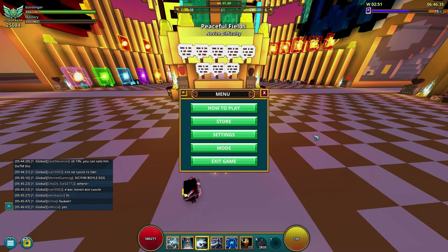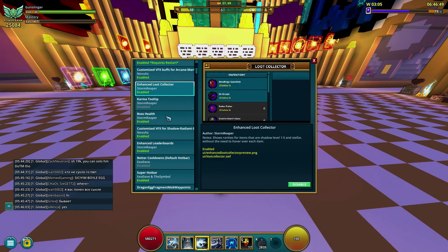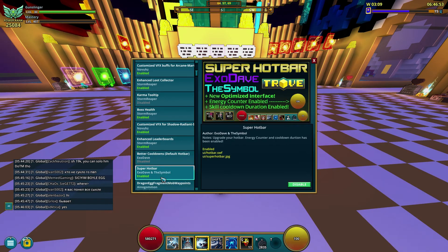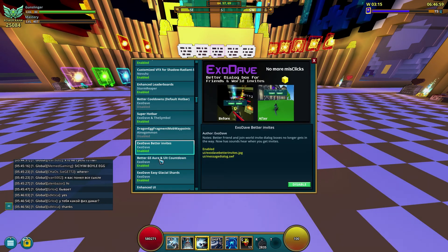Once you're in-game, you're going to push Escape. You're going to see Mods listed there — click Mods and it's going to list every mod that you have, and you're going to see the Enable and Disable button. So if some mods you only like for certain occasions, you can turn them on or off at any time. It's pretty simple. There are also a couple of mods that can make things look better, but that's just personal preference — you don't have to get stuff like that.